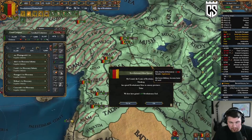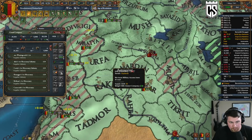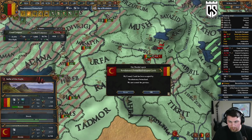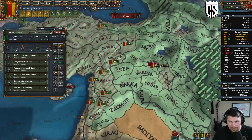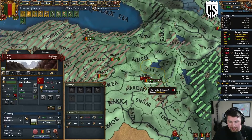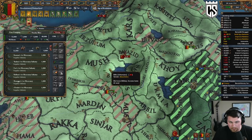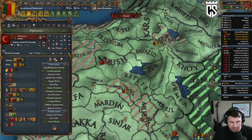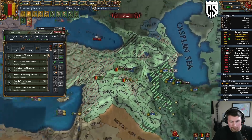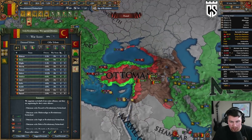Those guys over there can siege that down. My guys are getting clapped for manpower which is annoying, so let's get these guys over here to let them recover some manpower. Is this his entire army? It is — about to get wiped. Goodbye Ottomans! We have the admin to core up all this stuff.